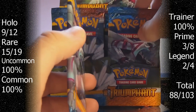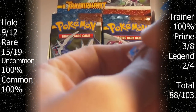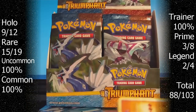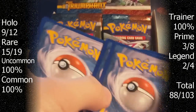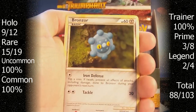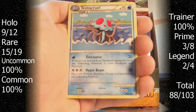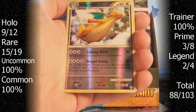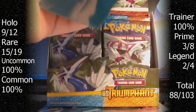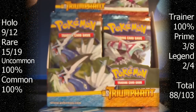Pack number four. Machop, Pidgey, Illumize, Bronzor, Porygon, Piloswine, Twins, Tentacruel. Reverse is a Dragonite - that's the third one I have. And a Hollow Venomoth, which I actually already have as well. So this is for trade, along with all those other Dragonites and doubles, which I'll show you in the recap.